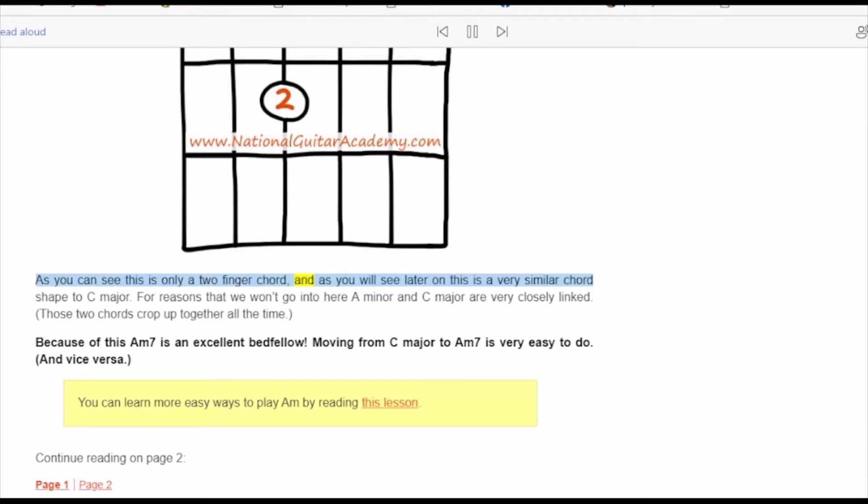Am7 is a very similar chord shape to C major. A minor and C major are very closely linked — those two chords crop up together all the time. Because of this, Am7 is an excellent companion chord. Moving from C major to Am7 is very easy to do, and vice versa.